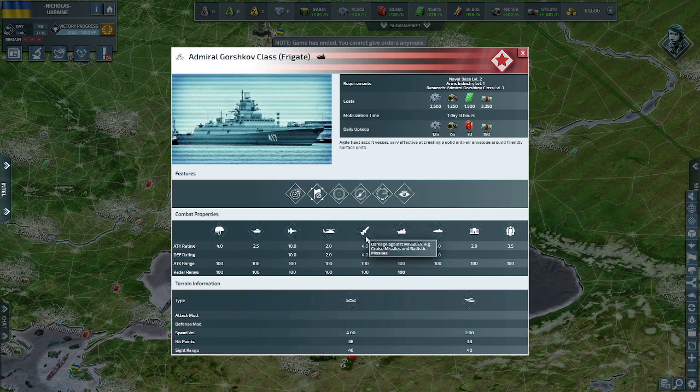At max level the frigate is a monster: 4 damage to soft targets, 2.5 to hard targets, 10 to aircraft — a five-stack can do 50 attack, or 100 if aircraft directly attack you. Helicopter damage stays at 2, missile damage reaches 4. I personally think missile defense should be buffed to 5 since cruise missiles are devastating in naval combat and frigates are really the only counter.